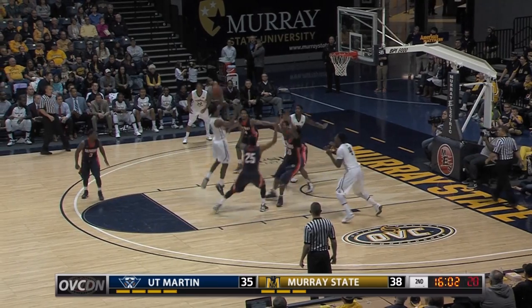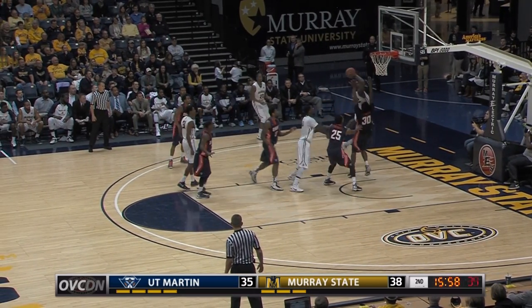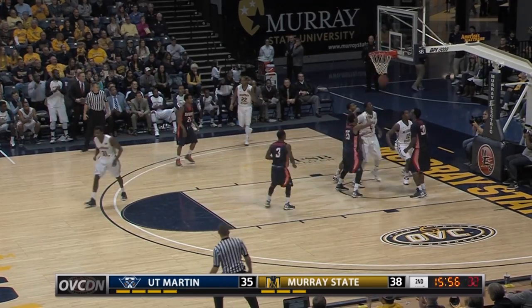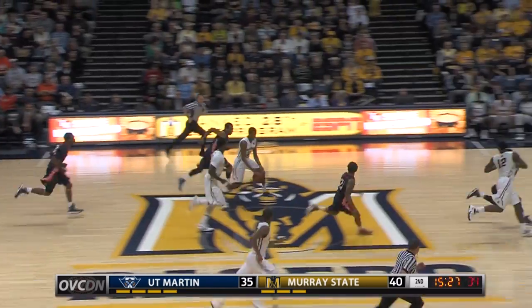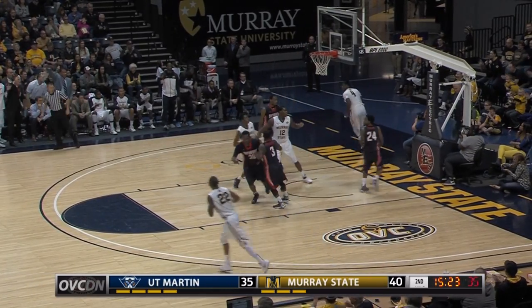Mid block, finds Moss. Takes it in the paint with the floater — missed it. A lid on it. Moss finds Rambo, he puts it up and in. Got it by Moss. Four on three break — he lost it. Williams picks it up and finger rolls it up and in.